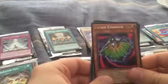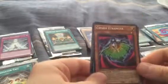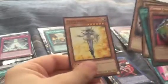This is our last pack — can we end on a good note? Let's find out. For our last pack we got Cypher Etranger — I don't know if I said that right — Machine Angel Virtual, Red Sprinter, Dark Resonator, and Cyber Prima. Oh well, can't win them all.